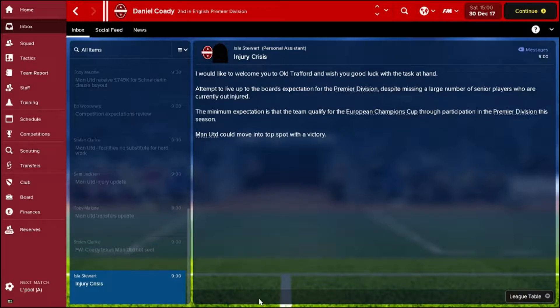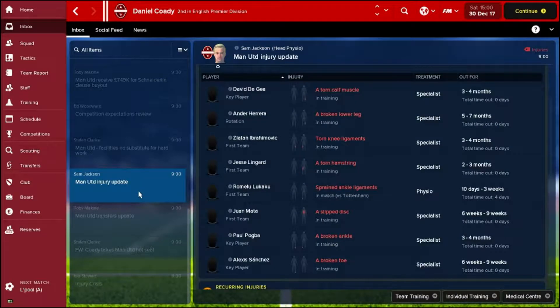We're trying to live up to board expectations despite a large number of senior players being injured. Let's see which players are out - we've got our injury update here. The key name at the top is David De Gea, who's probably the star player at Manchester United these days. He's going to be out for four months, taking out the majority of the season. All of the rest of the players seem to be attacking midfielders and strikers, which will probably leave us with a slightly imbalanced squad.